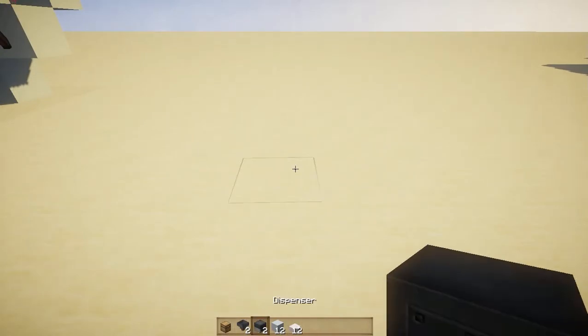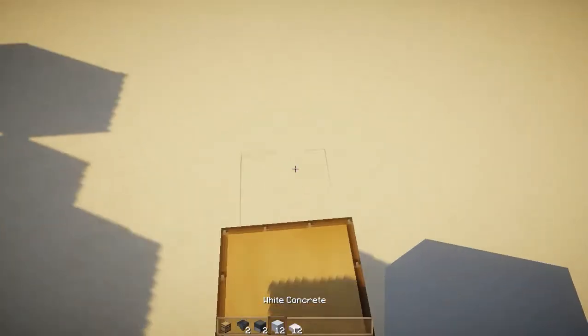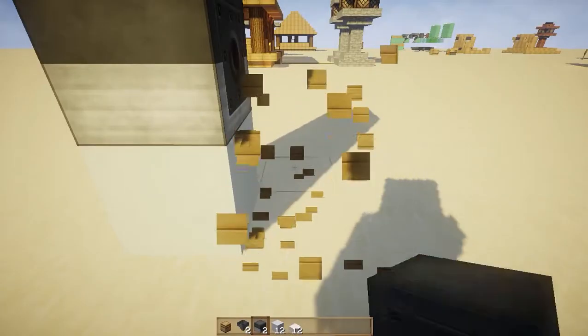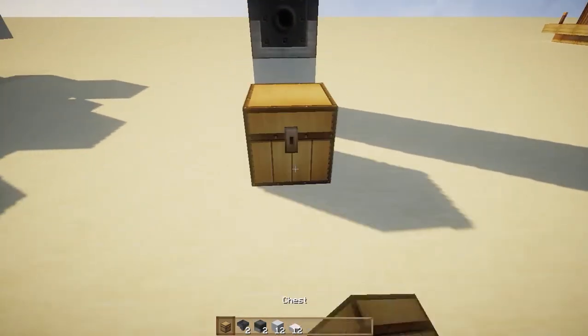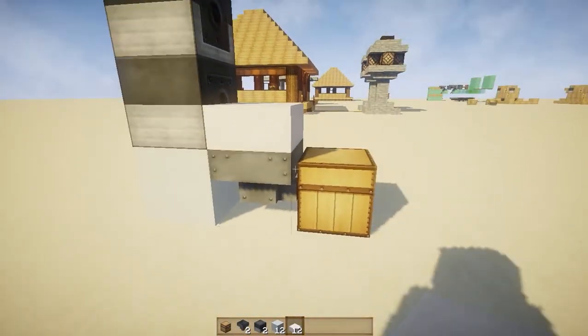The first five materials you want to grab are the chest, the hoppers, the dispensers, the blocks, and the slabs. Go ahead and place your chest down, jump over the chest, place a block right here, and then crouch-place one dispenser, then place the other dispenser like that. Go ahead and break your chest because I kind of messed up a little bit, then place the chest right there. Crouch-place the hopper into that, and then crouch-place the slab onto the hopper.